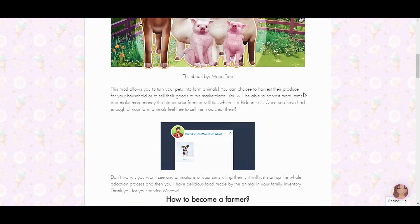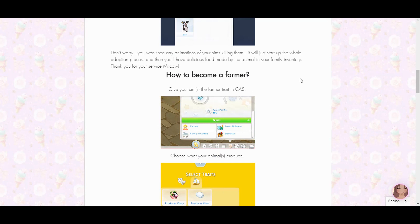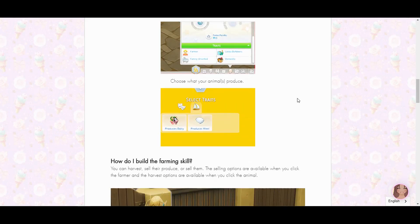This mod allows you to turn your pets into farm animals. You can choose to harvest them for your household or to sell the goods they make to the marketplace. You'll also be able to harvest more items and make more money the higher your farming skill is, which is a hidden skill. Once you've had enough of your farm animals, you can sell them or even eat them — but don't worry, there are no animations of sims killing them.